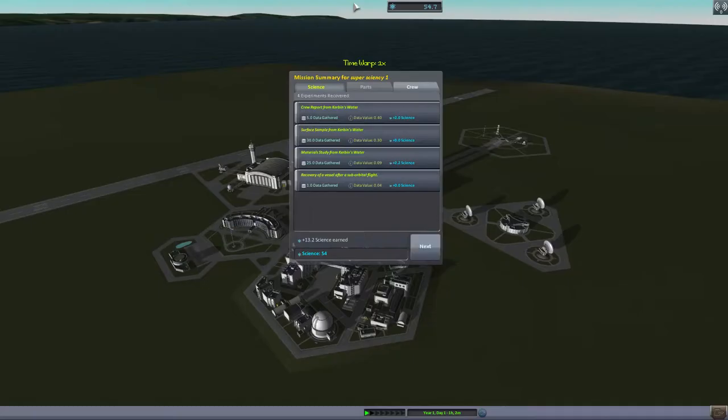Alright, here we go — nice, gentle splashdown and we're gonna roll over. First things first: observe... I don't think I have a water... well, science is science. Mystery goo — okay, I already got that. Group report. Take surface sample. Grab on and bring it back on board.